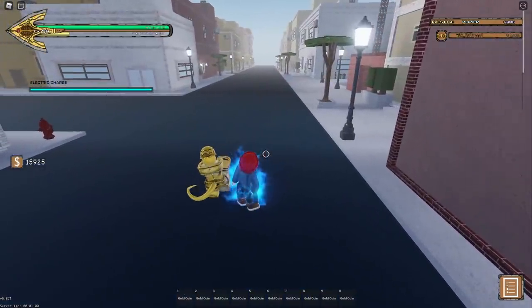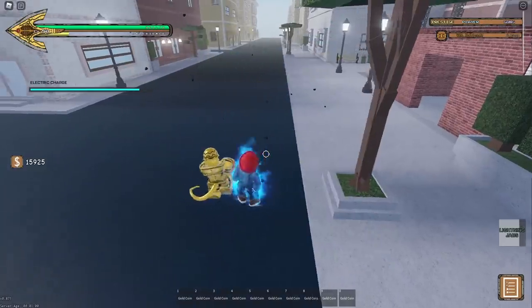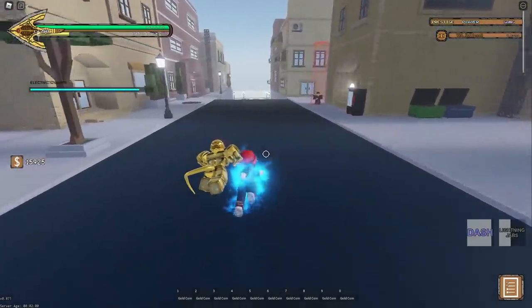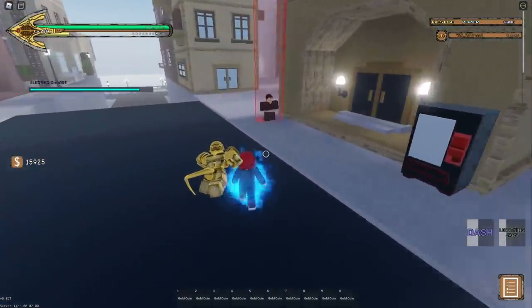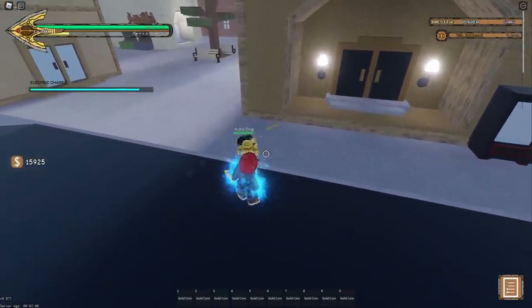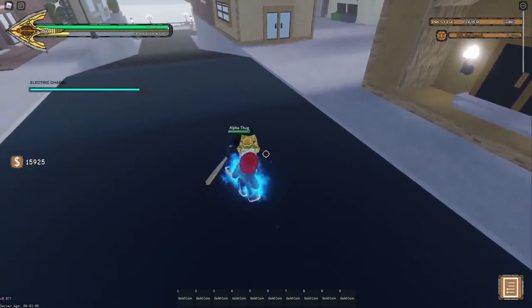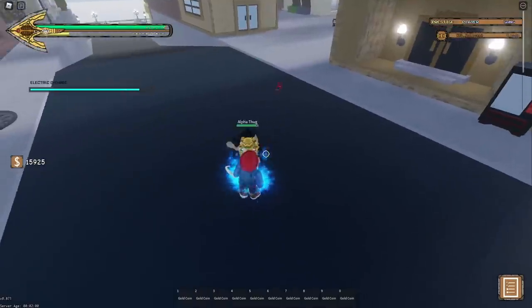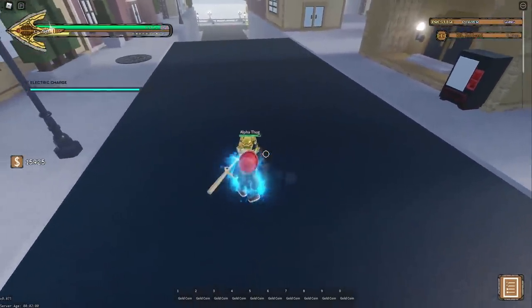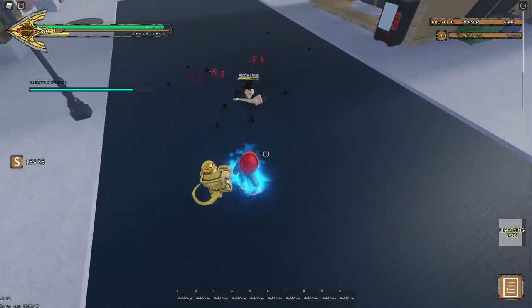As for the buff, when you get your electric meter filled up, the attack gains what I can only assume is an increased range — although the range is already massive, so I could be wrong — and the hit damage is increased from 5 to 6.3. None of the properties of the move change whatsoever, meaning you still get cancelled if you get hit, the move can still be perfect blocked, and people can still block it. The overall charge cost on this ability is very low, meaning you can use it a lot of times on your charge bar.